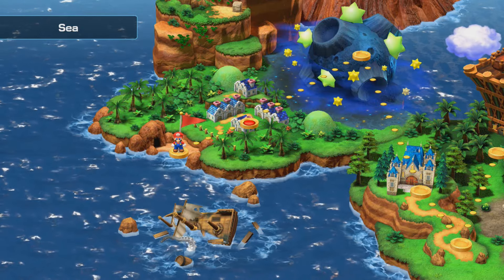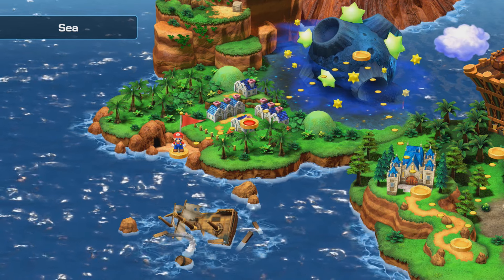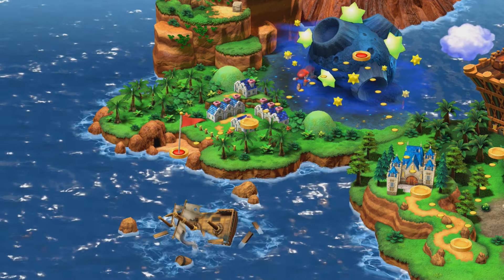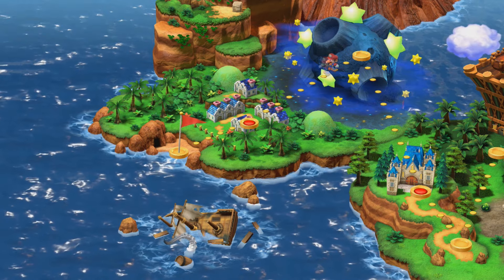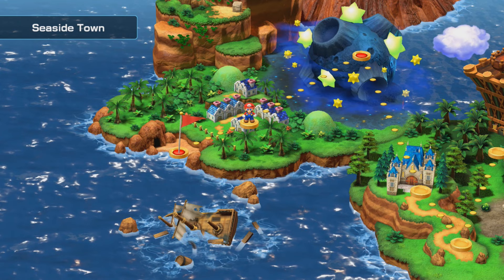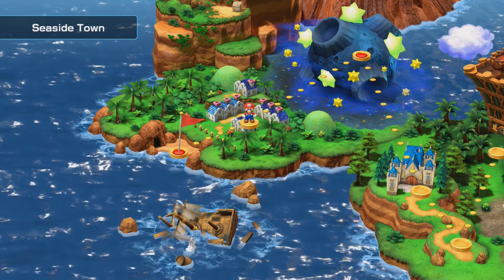Hello everybody, SlimKirby here. Welcome back to more of the Super Mario RPG playthrough for the Nintendo Switch. Last time, we found the fourth star piece at Star Hill, and we also investigated Seaside Town, which is currently going through some very, very odd situations.